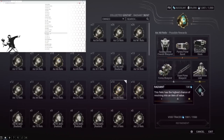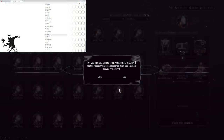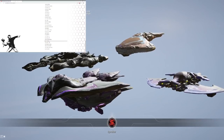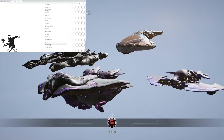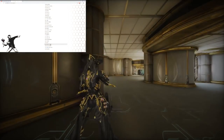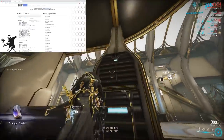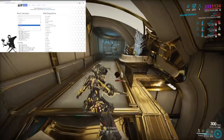Soma Prime staying the same. Baza Prime — buff. Kuva Tonkor — buff. Kuva Ogris — buff. Lenz — buff. Lanca — buff. Supro Vandal — neutral or nerf. Kuva Chakkhurr — nerf. Shedu — nerf. Tiburon Prime — stay the same. Vectus Prime — nerf. Amperex — probably staying the same at 0.7 dispo. Staltah — hopefully they buff it, it's still inconvenient to use. Exceltra — nerf. Kuva Bramma — nerf. Fulmin — nerf. Rubico Prime — they might finally nerf it to bottom dispo. Ignis Wraith — stay the same.